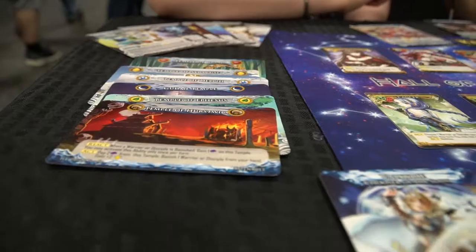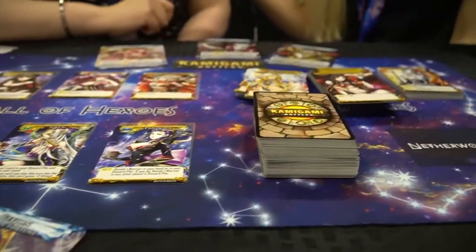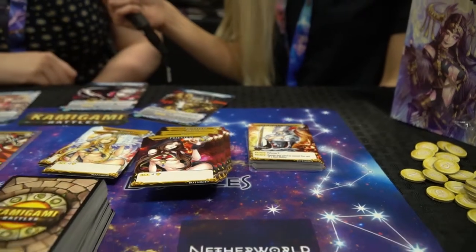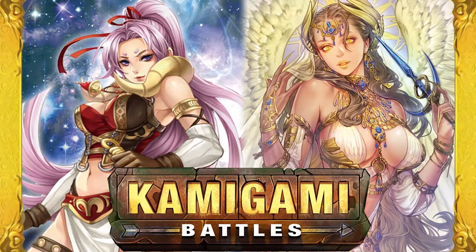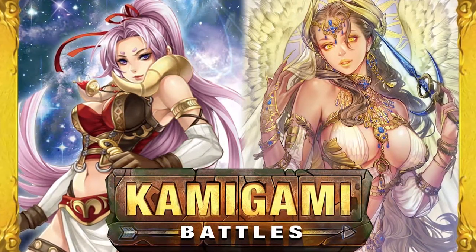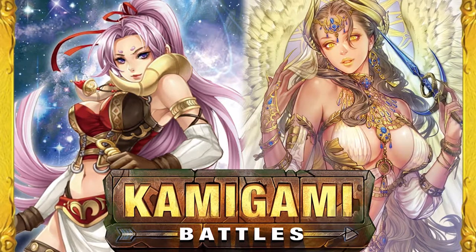The game is for two to six players. There are two different types of gameplay: a free-for-all battle royale where the last person standing wins, or team play where one player is the supporting god and one is the main god — as long as the main god is alive you're still in the game. Teams can be two on two, three on three, or two versus two versus two. It's kind of similar to Heart of Crown, except you're fighting each other instead of trying to get your princess on the throne.